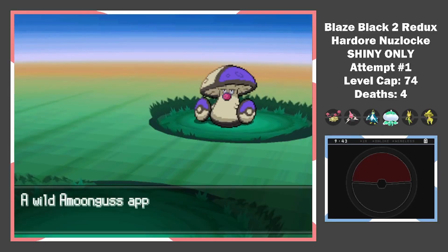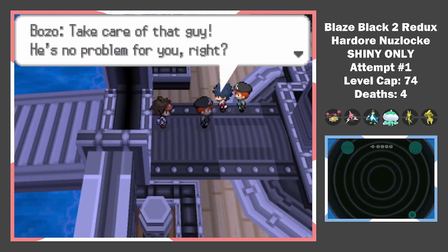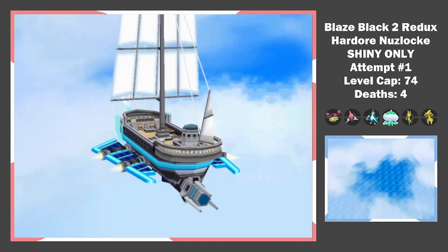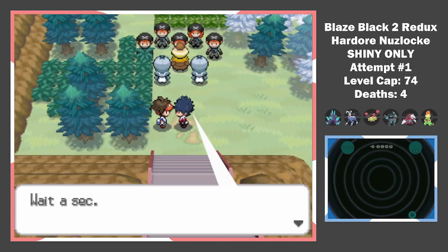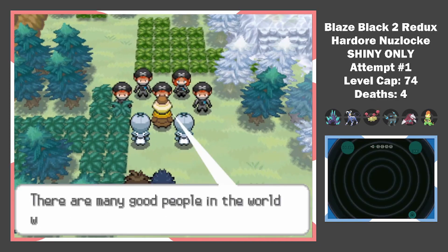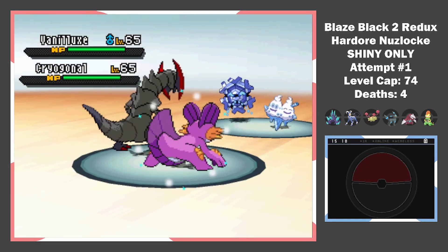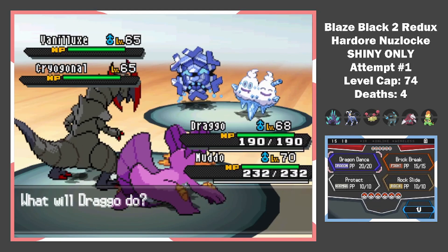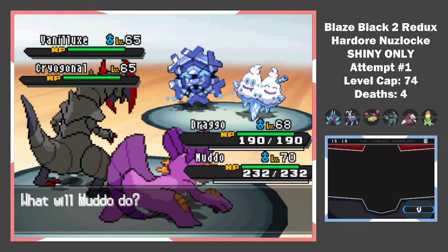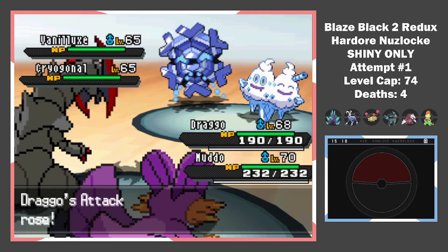We dock the Plasma ship, put Zinzolin in the trash for the millionth time, and he runs away from a 10-year-old again. When we arrive at the Giant Chasm, we find Old Team Plasma and New Team Plasma partaking in a rap battle. After that brief moment of joy comes a moment of sadness and pain — back to back to back annoying boss battles. First up is Zinzolin, who has a hail plus Blizzard-spamming team.